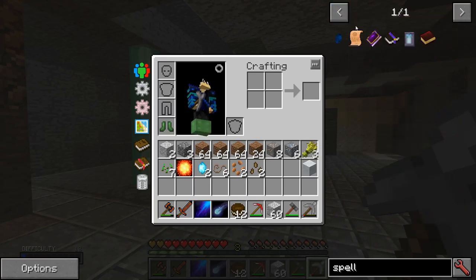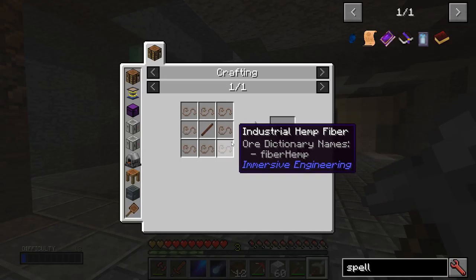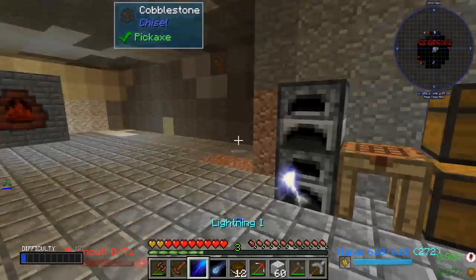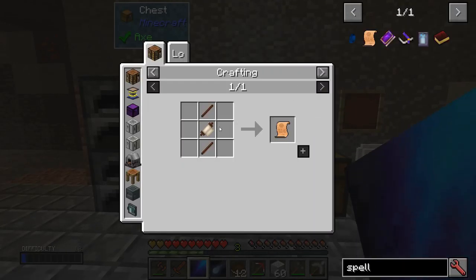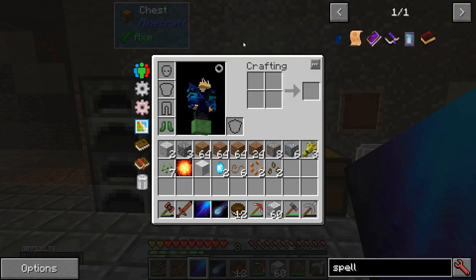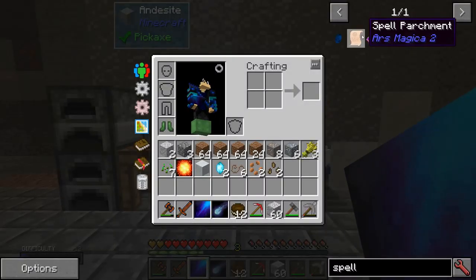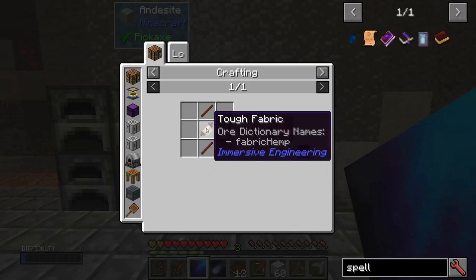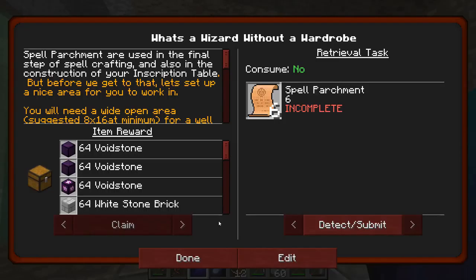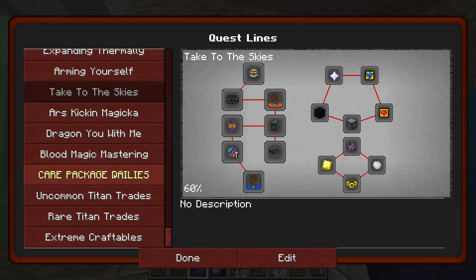Oh, we need hemp! I grew some hemp upstairs — I grabbed some hemp seeds, I knew that would be useful. Hemp and treated wood — we need a lot of treated wood. We need treated sticks too. That's a lot of stuff.